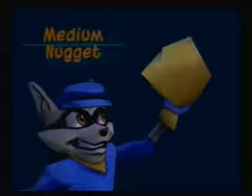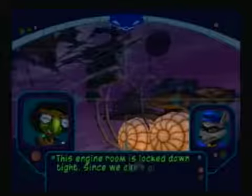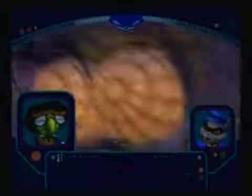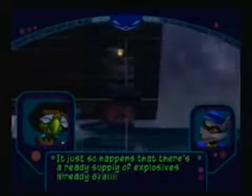Oh look, he's got loot. I'm going to stop and grab his loot because it's the first loot I've seen in the level. A medium nugget? That ain't worth it, Rocket Sox. Let's get over here and get this mission started. This engine room is locked down tight. Since we can't get in, I figure we'll have to destroy it from the outside. I hope you're carrying some heavy explosives, Bentley, because that engine isn't small.